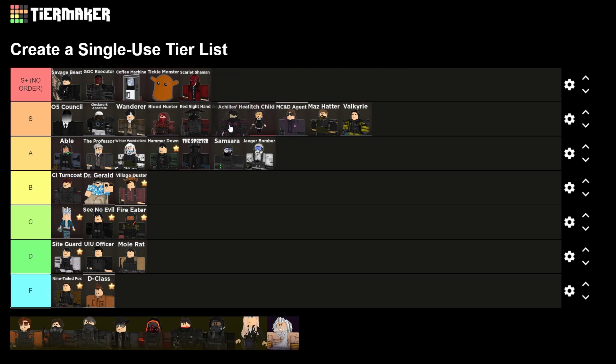Achilles Heel — I may have underrated him a little bit, but I really don't think he's all that because you can only place one and it's kind of expensive. I think he's kind of tied with Witch Child, maybe slightly better though because you can move him around.